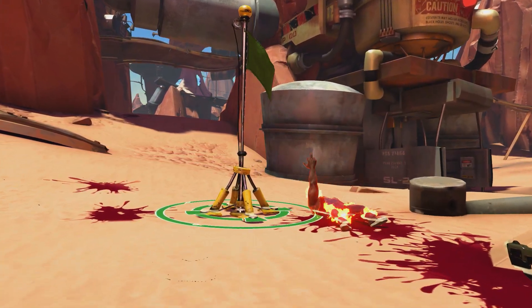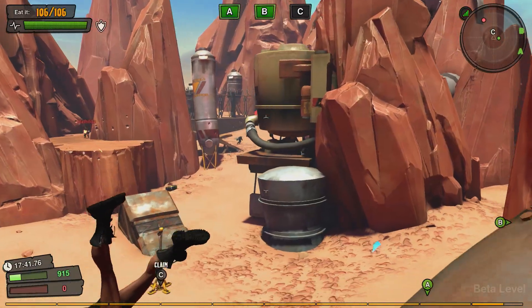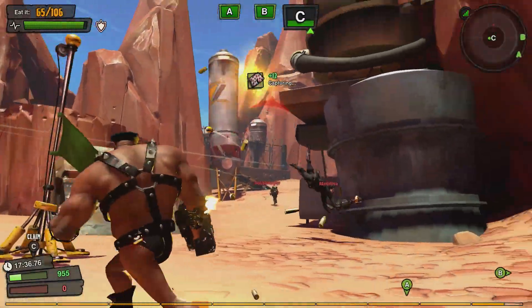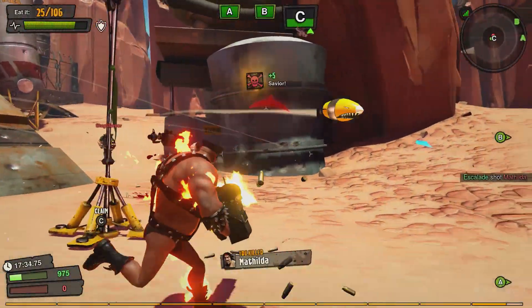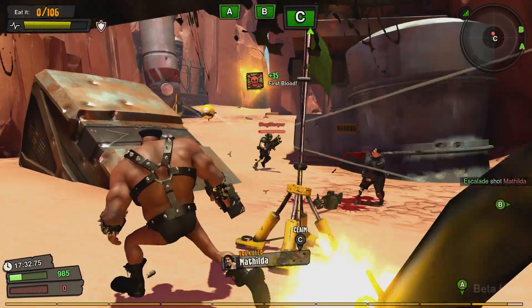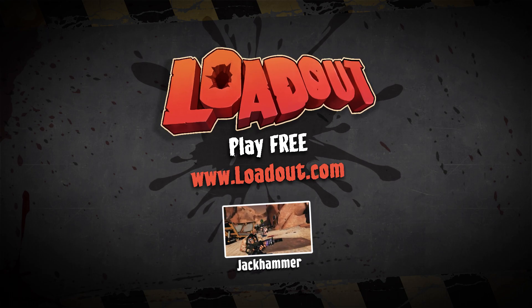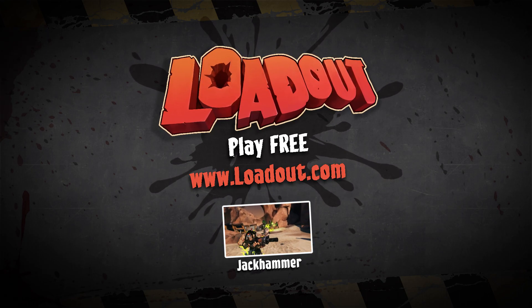Simple, right? Those are the basics of domination. It's really important to communicate with your team and work together to capture and defend the control points. A well-coordinated team can take control of a match and really dominate. See what I did there? Thanks for watching and check out the loadout video below for another game mode.